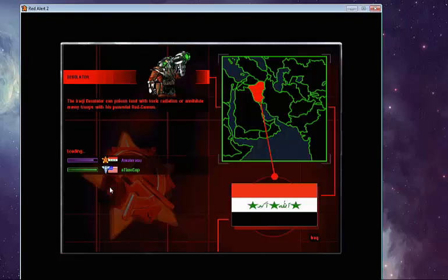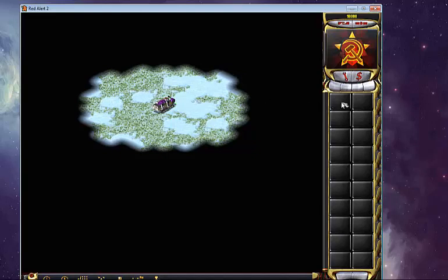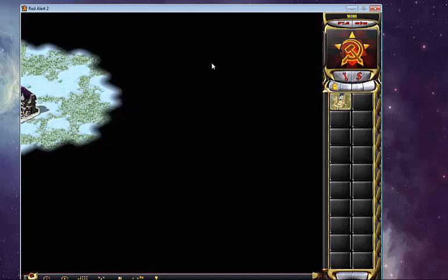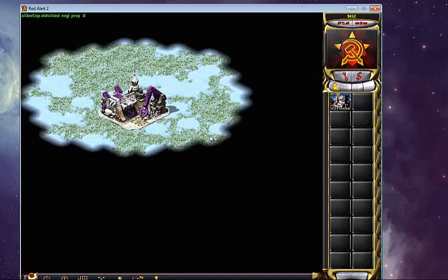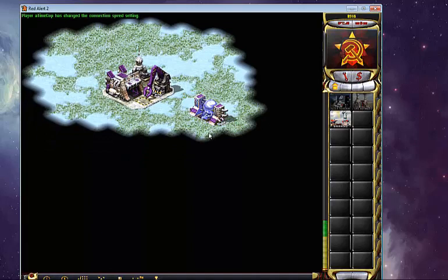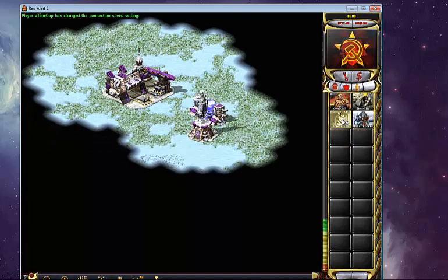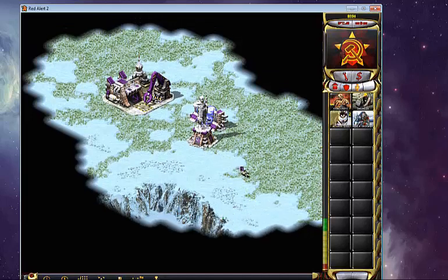Alright guys, today we have quite a treat. We are going to be facing off against the number one ranked player currently on March 2nd of 2014. We're playing Heck Freezes Over, which is a great map — probably one of the best maps there is. We're playing the right versus right side, and he is an Allied player, America. So this is going to probably make me go crazy with the amount of Rocketeers and Carrier drops he'll send my way.